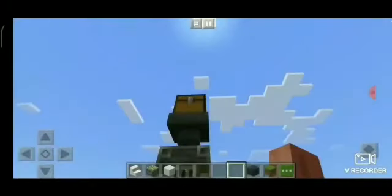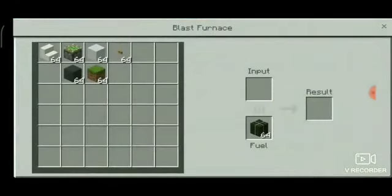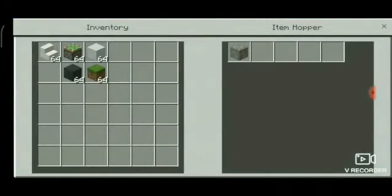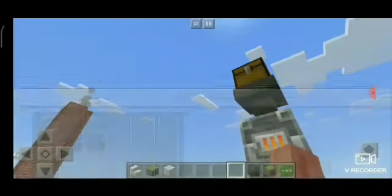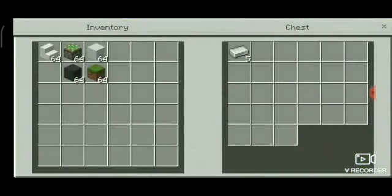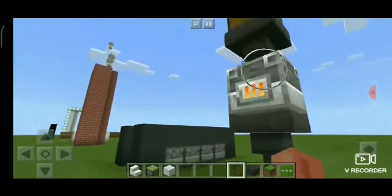Then we have an auto furnace. What you just have to do is put your smelting item in here and the output will come out here. I'll put iron ore to demonstrate — I use a blast furnace because it takes less time. You can see it's reducing here and the smelted iron is increasing over here. You need a chest, item hopper, blast furnace, another item hopper, and a chest.